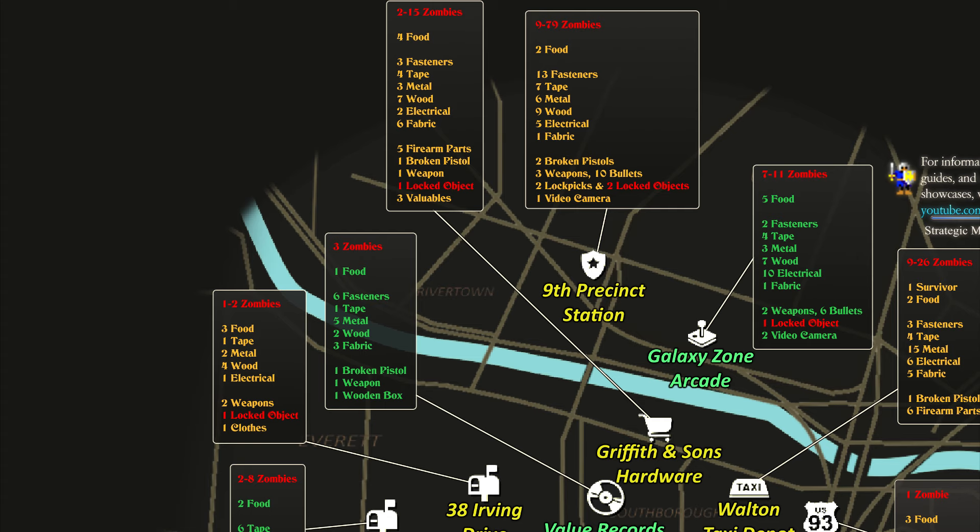For Griffith & Sons Hardware, you'll see a range of zombies from 2 to 15. The 15 represents the extreme scenario, like when you start firing off your pistol and wake up the whole block. The 2 zombies are what you'll typically deal with if you're playing it safe. My perfect run was focused on a pacifist approach because I don't like how quickly weapons break. Weapons do have some variance when they break — scissors can snap after their second or third use. Plan on bringing 2 to 4 points of weapon durability for Griffith & Sons Hardware. At the bottom of each map panel, you'll see how many locked or bolted objects to expect, so you can pack accordingly.